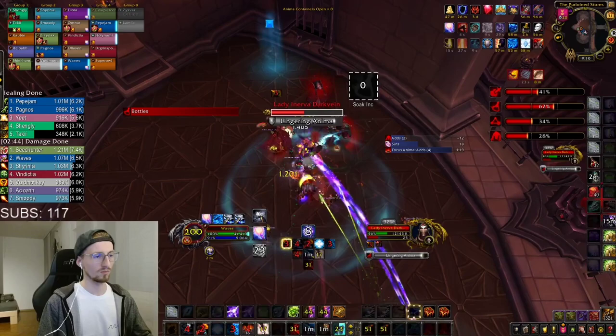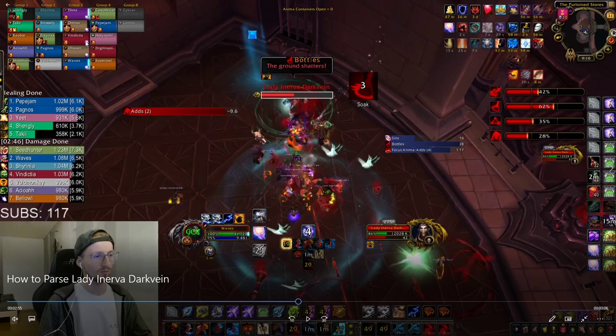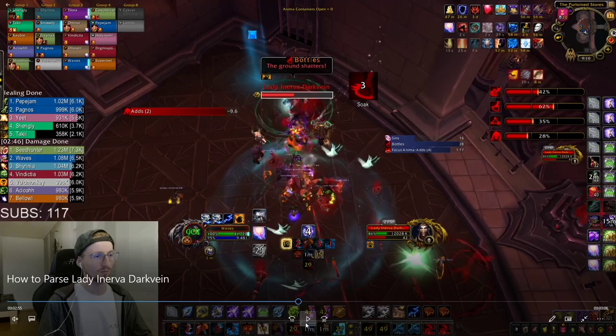Right here we move the boss and I place another Windfury Totem, which is really important. I want all of the members in my group to have Windfury pretty much all of the fight. That's a very important job as an Enhancement Shaman — it's not about your own damage all the time. It's also about the other people's damage and about the raid damage in general.